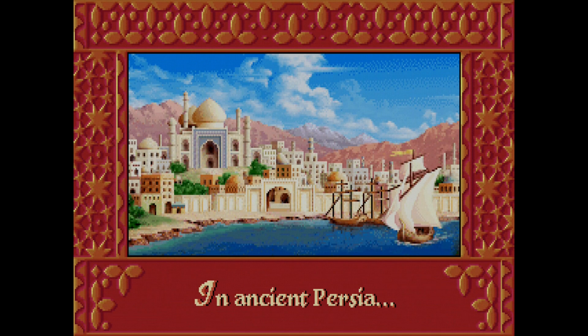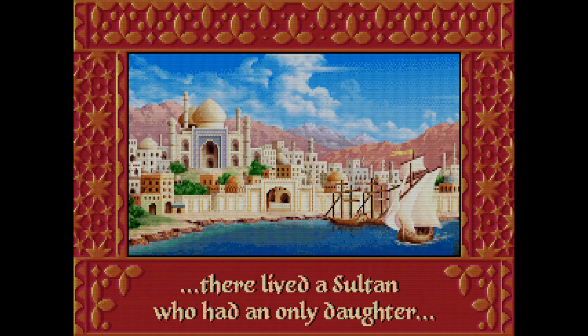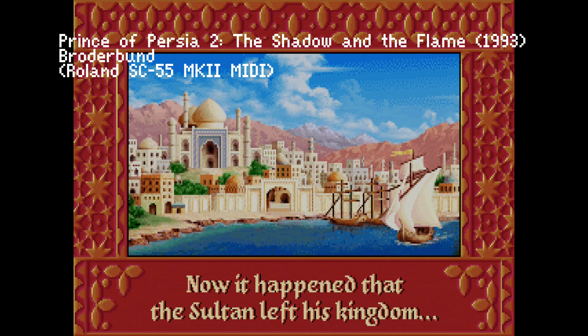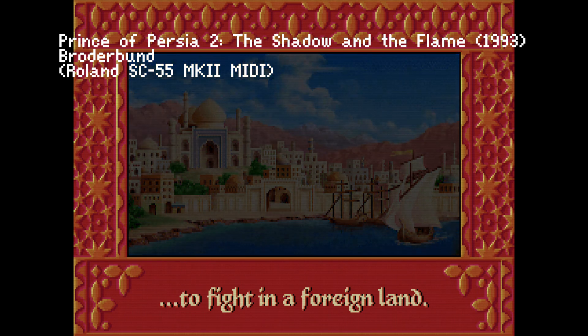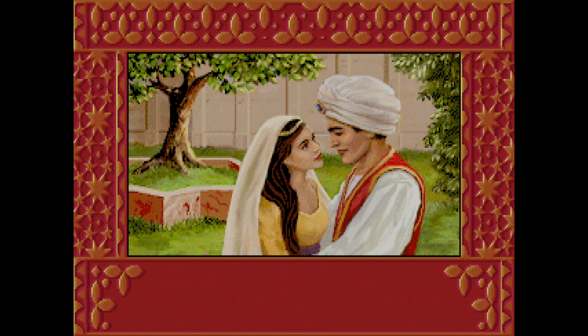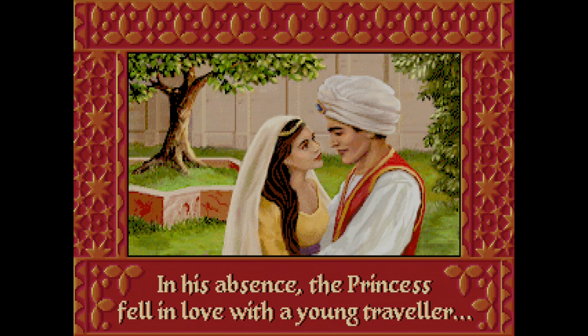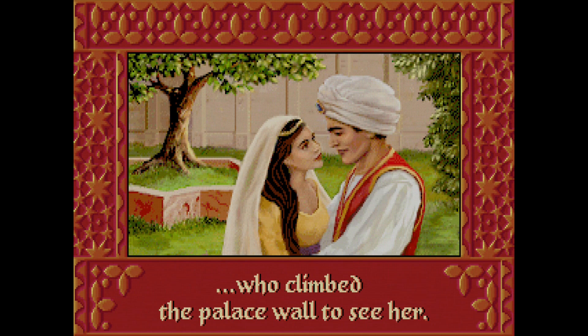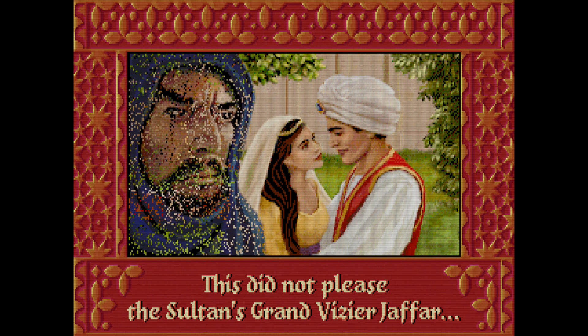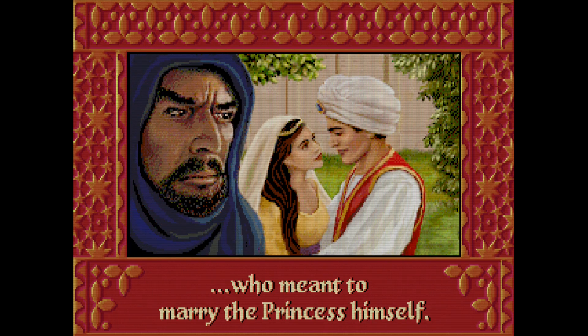In ancient Persia, there lived a sultan who had an only daughter, whose beauty was like a moonrise in a clear heaven. Now it happened that the sultan left his kingdom to fight in a foreign land. In his absence, the princess fell in love with a young traveler who climbed the palace wall to see her. This did not please the sultan's grand vizier, Jafar, who meant to marry the princess himself.